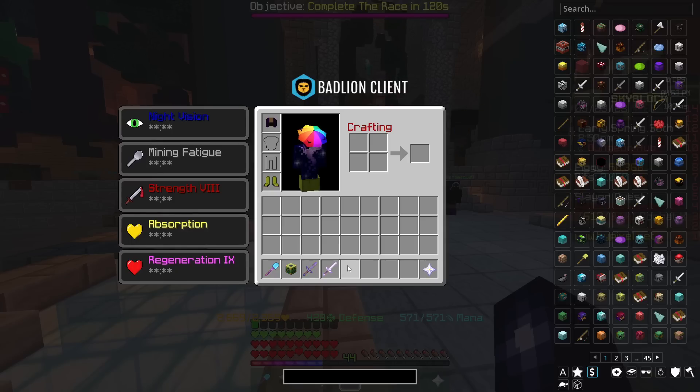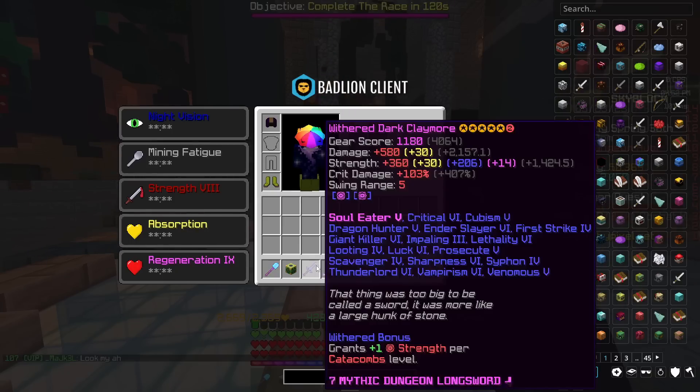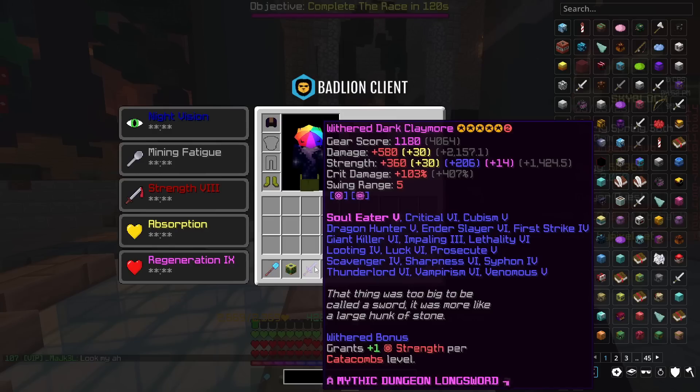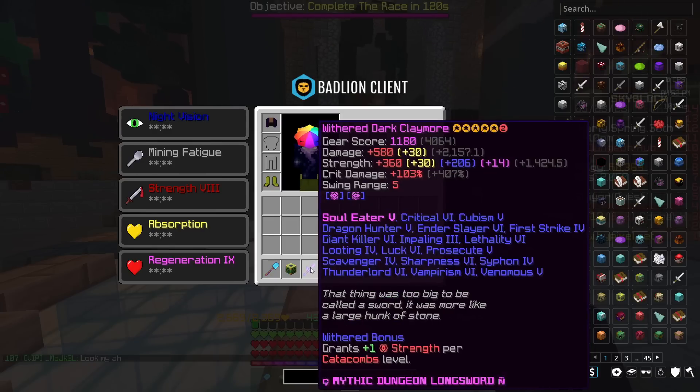You see, realistically, if you're using a melee damaging weapon within dungeons, you're probably going to be a berserk. And for a berserk weapon to be good, it needs to have a high crit damage stat. The giant sword and the Dark Claymore both fail on that department.